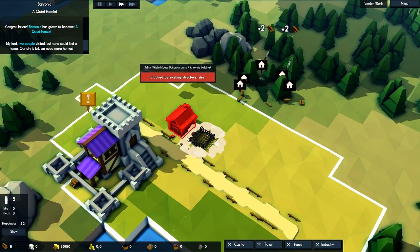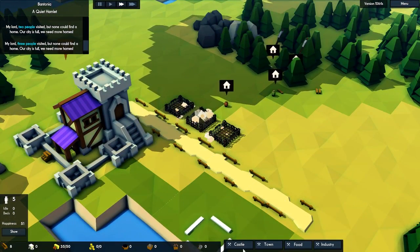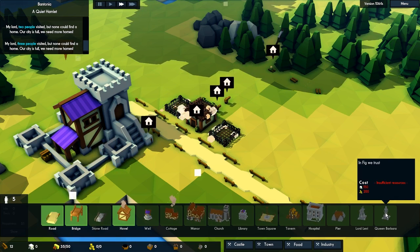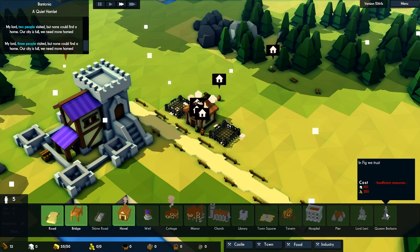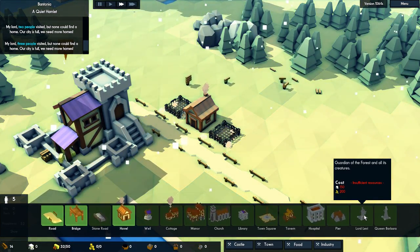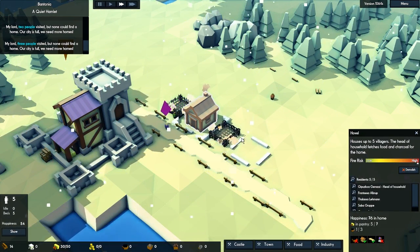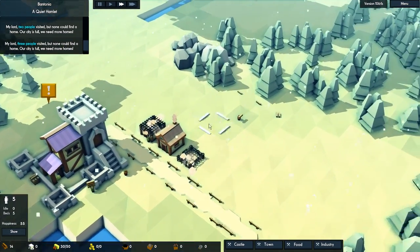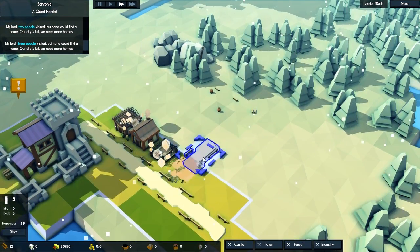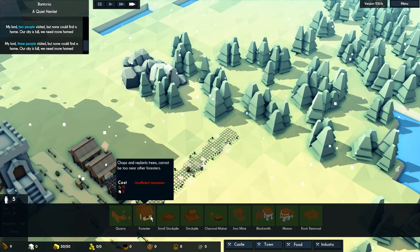I'm gonna start with putting down some basic small houses — gotta get them their own little homes, they don't have to live outside. We also got this new statue, the Queen Barbara, which is supposed to make the people feel happier and inspire them. Maybe we'll build it later on. That will house 15 people when we have 3 of these houses. We probably need to chop down a few more trees, and we can go build a road closer to the woods. Then at the last one here we can do a forester and start collecting some wood.